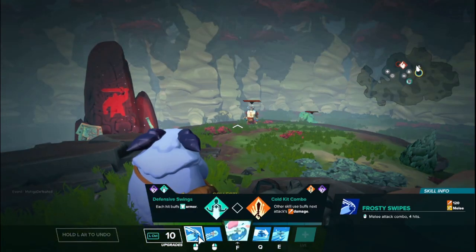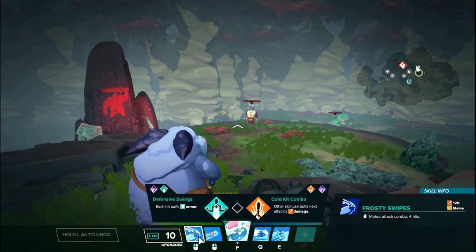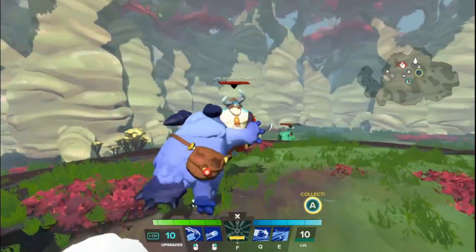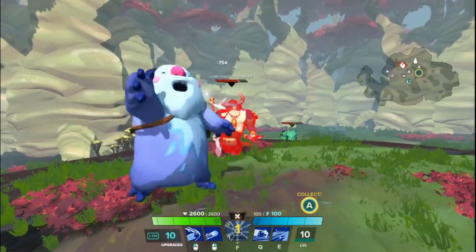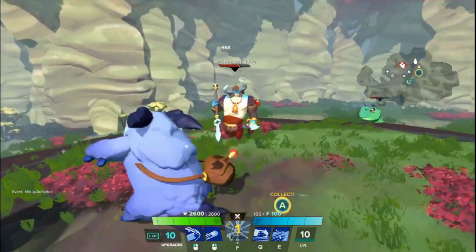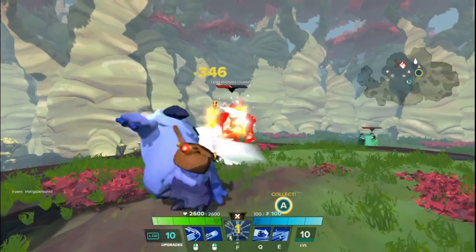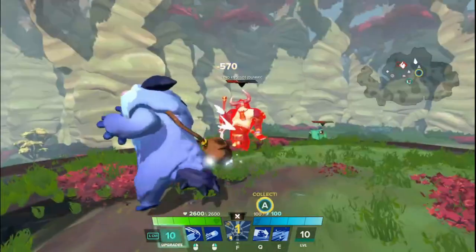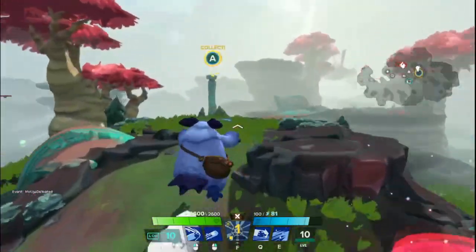Let's get into his abilities, starting with the left mouse button, which is called Frosty Swipes. It's a basic 4-hit combo. Each attack does about 120 damage pre-armor mitigation. You do a swipe and then 2 spins, and each attack does damage on hit. Melee range in this game is a little forgiving, so you don't have to be point blank — you can actually hit from quite far away.